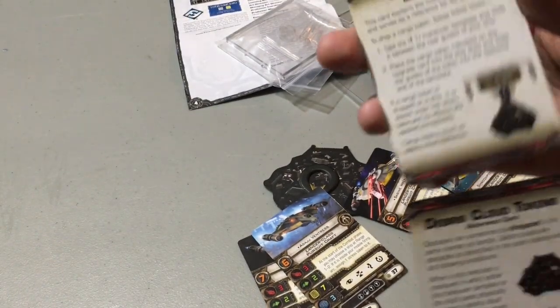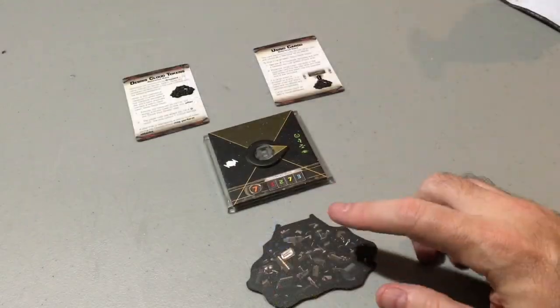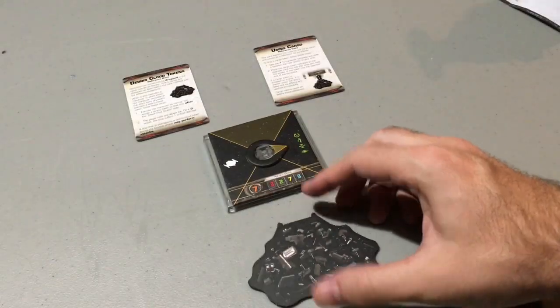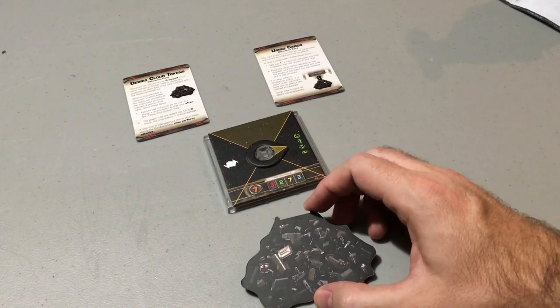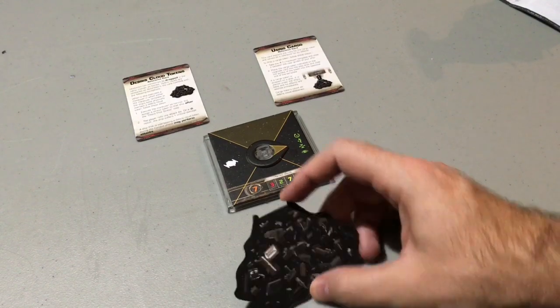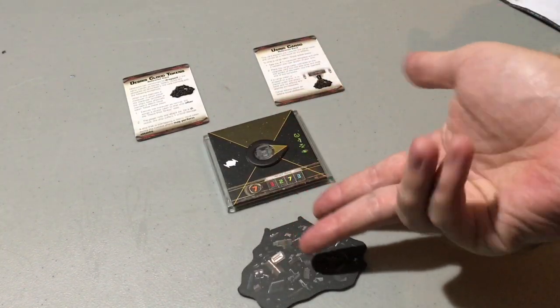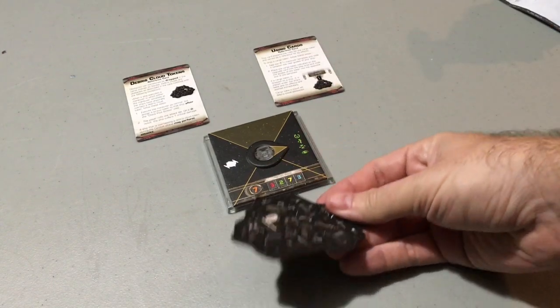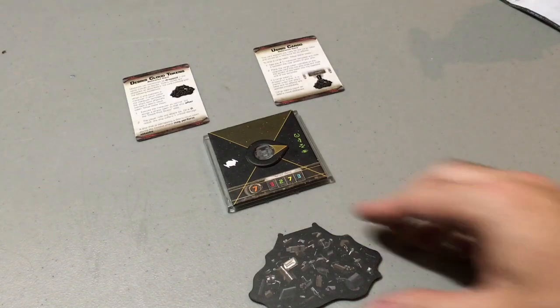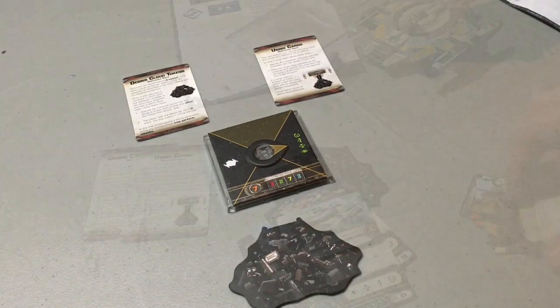We've got Cargo and the Debris Cloud — here are the tokens for them. Dropping the Cargo uses the one template right behind your ship, and it's treated almost exactly the same as a Debris Cloud, except it's something you deploy rather than set there. It counts as an obstacle — you roll damage and take damage if there's a crit if you cross it, and it gives you a stress. So virtually the same as a Debris Cloud, except it's one that you can drop.